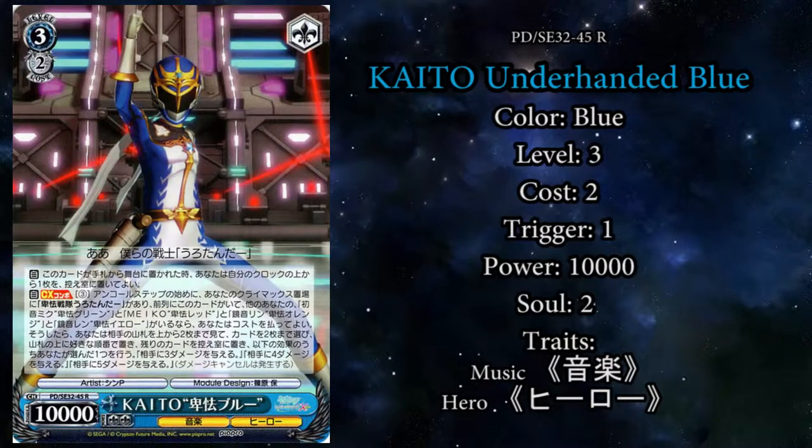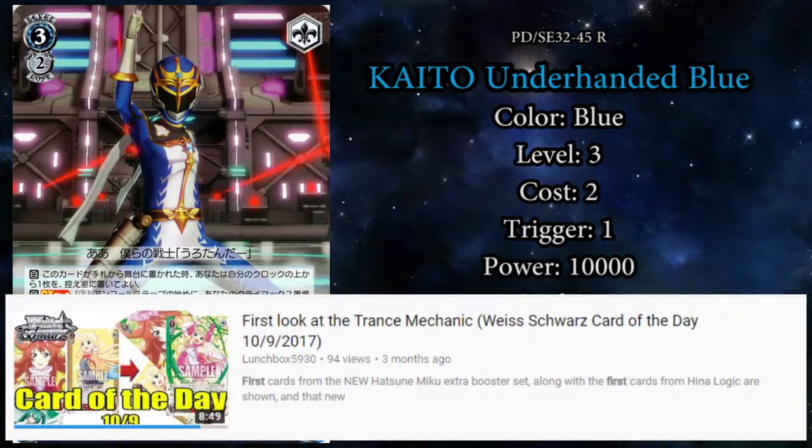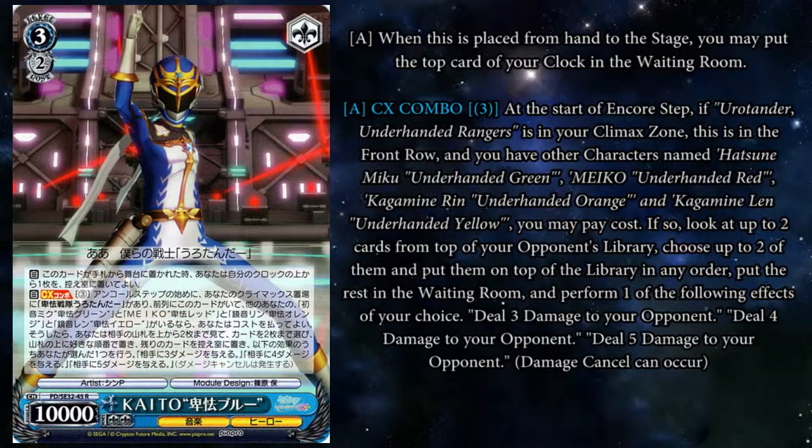Kaito Underhanded Blue is a 3-2 blue music character with 10,000 power, 2 soul, and a soul when triggered. I did talk about him in a card of the day video, linked in the top right corner and in the description, but I'll talk about him here as well. He has two effects, one of them being a climax combo that looks like it's straight from War and Peace. His first effect is that it heals — so far so good.